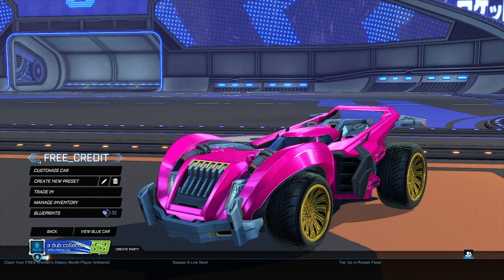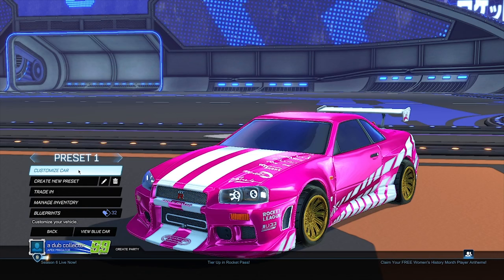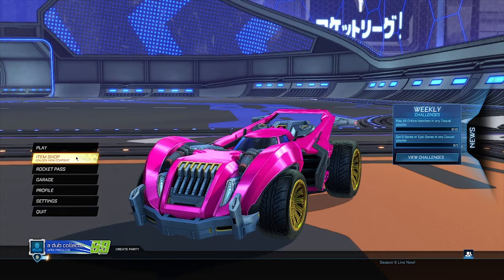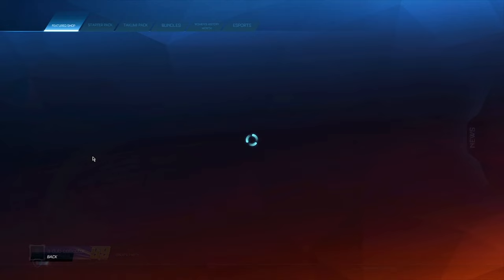When you've changed your banner, go back into your garage. Once you're there, switch back to your original preset — or the one you had on before if you have multiple. Then go ahead and put the Hotshot car on this preset as well. When you've done that, head into the Item Shop.